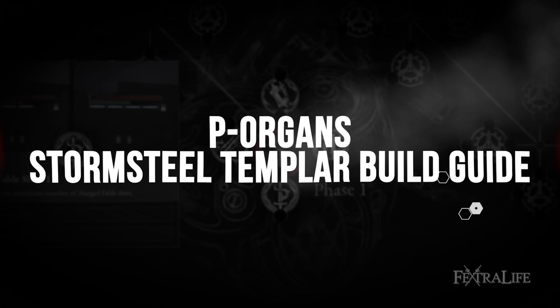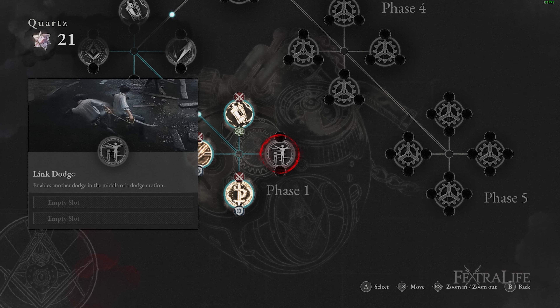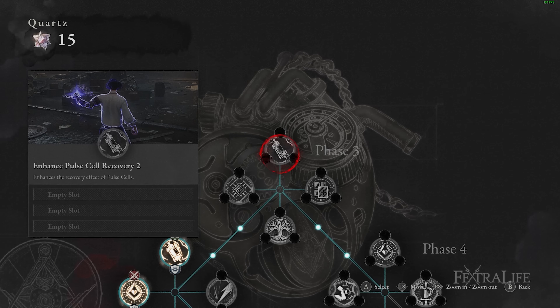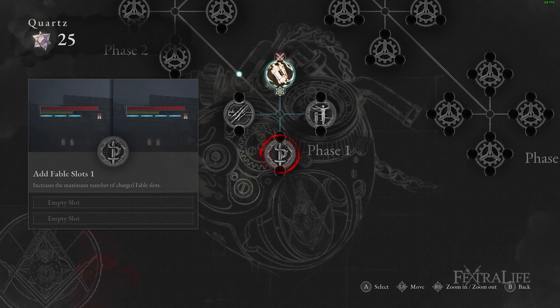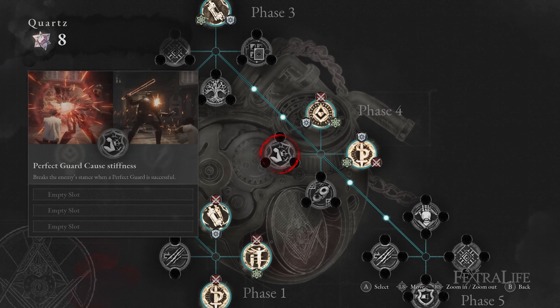The best P-Organ synergy effects for this build are: Increase Pull Cells, which increases survivability and sustain; Link Dodge, which allows you to dodge further from wide AoE attacks; Add Amulet Slots, which allows you to equip more powerful amulets; Enhance Pull Cell Recovery for increased survivability; Increase Staggerable Window 1, which increases stagger time to pull off the full combo against bosses with very short stagger windows; and Perfect Guard Cause Stiffness, which breaks the stance of mini-bosses to buy time for a heavy attack.